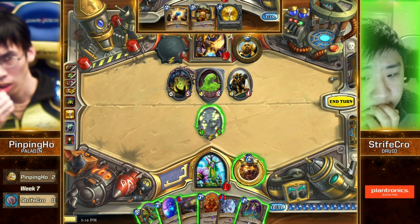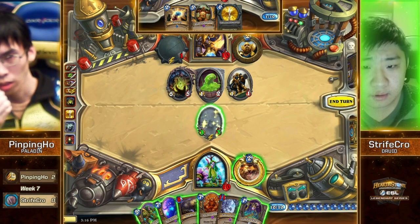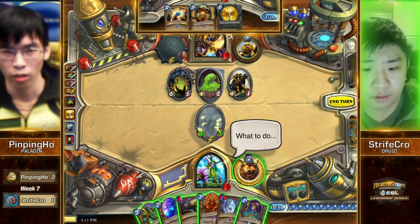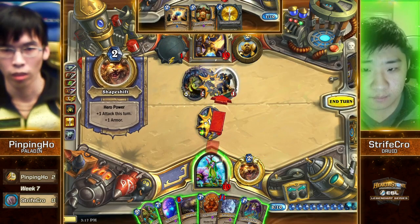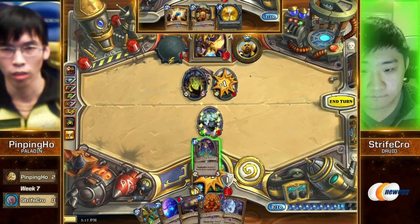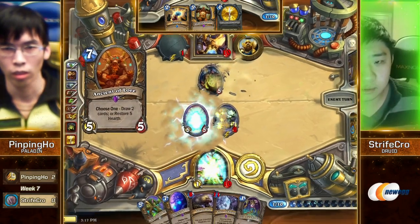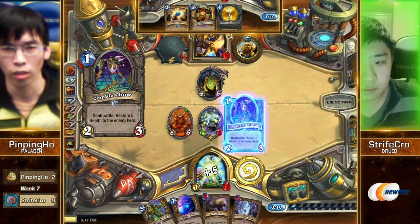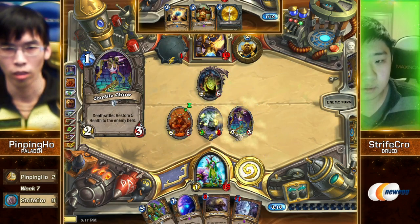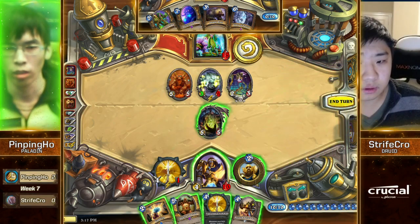Assuming he doesn't even attack with his 1-2. Yeah, since he's gonna kill the 1-2, Equality alone won't kill him. And he is hovering over the heal — that is superstar sense right there from Strifecrow. Good play. Still, of course, threatening a ton of damage — that Zombie Chow might help get Pingping Ho out of range of the Force of Nature combo.